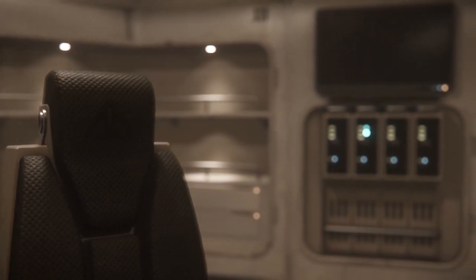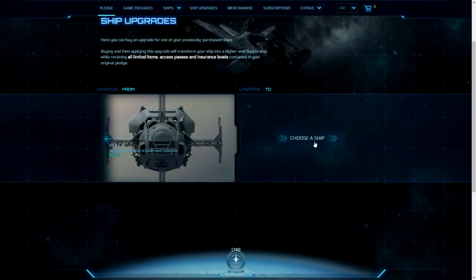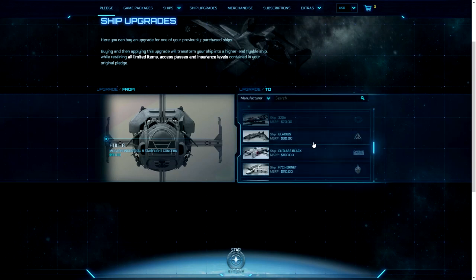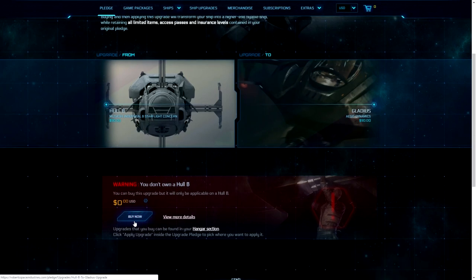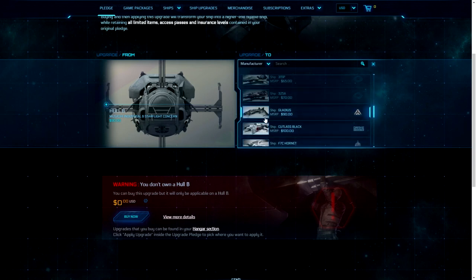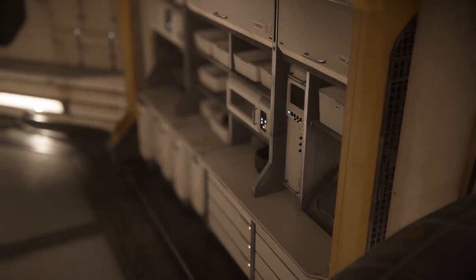The CCU — cross chassis upgrade system — is now having a base price of $5. Currently, for example, if I was to upgrade a Gladius to a Hull B, both $90 ships, it would cost zero to create a cross chassis upgrade on the ship upgrades page. However, from Friday onwards, a zero-dollar upgrade would actually cost $5. They're also increasing that across the board. The idea is they don't want people to keep switching ships — there are apparently 1.1 million unused CCUs in their system.